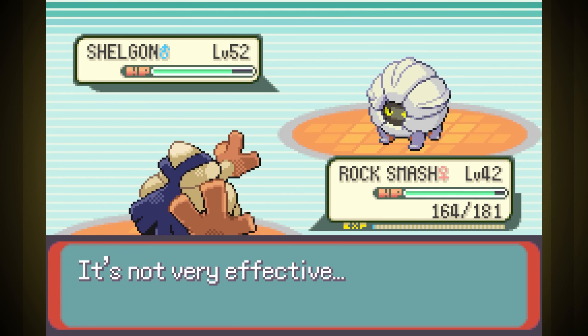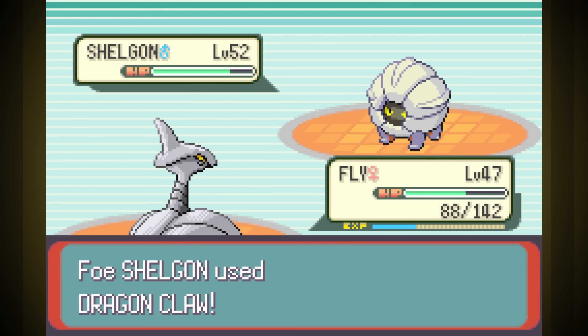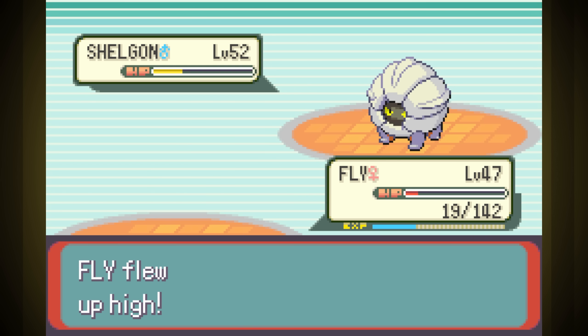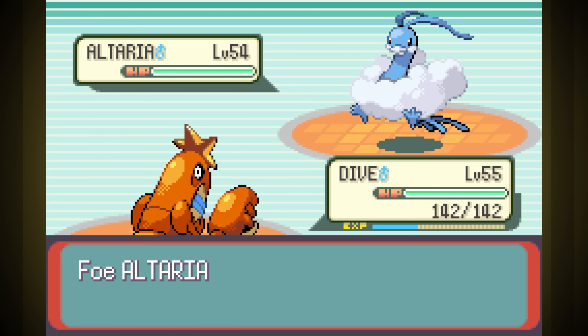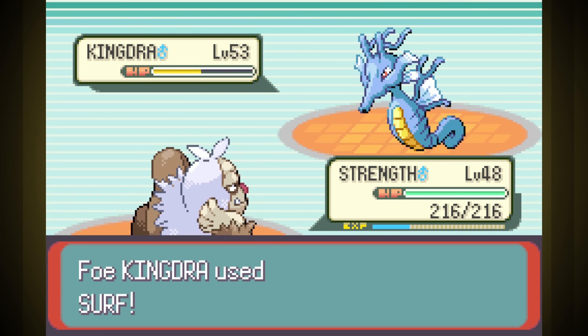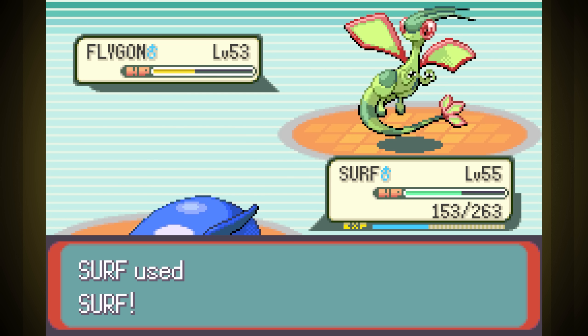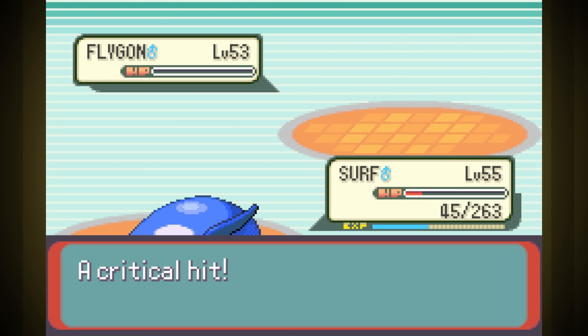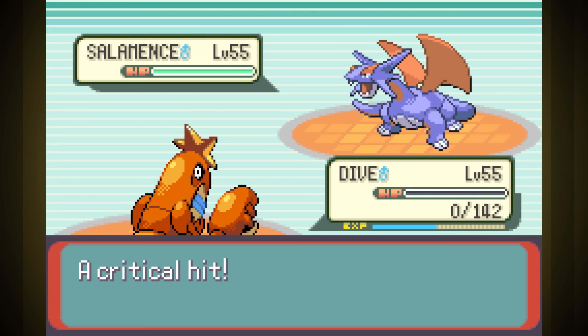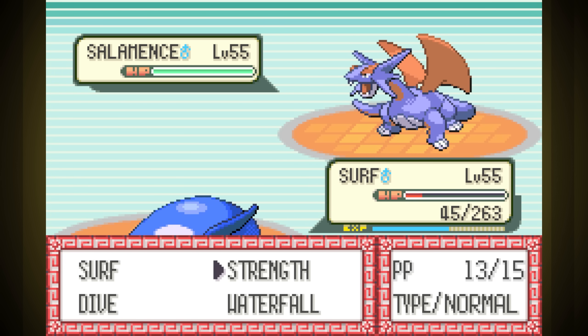Fourth is Dragon Trainer Drake, and this fight starts hilariously badly — Shelgon gave us issues for what might be the first time in one of these runs. He took out three of our Pokemon. We had to finish it off by bringing in Dive. Altaria spammed Dragon Dance, but we lucked out and critted on the first Strength — the second one almost took it down, but it hit Double Edge and knocked itself out. Kingdra used Dragon Dance too, so we just had to tank two Surfs, losing tons of health. Out to Surf for his Flygon, and we ended up losing most of our health to Earthquake. As soon as Salamence came out, we get outsped and swept. Honestly, I can't believe we even got to Salamence. None of you actually want to watch me grind, so I'm gonna run through the Elite Four for some experience real quick.